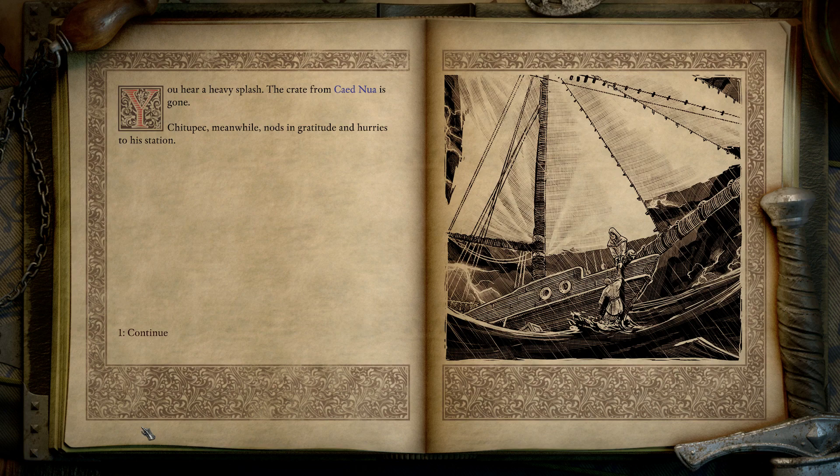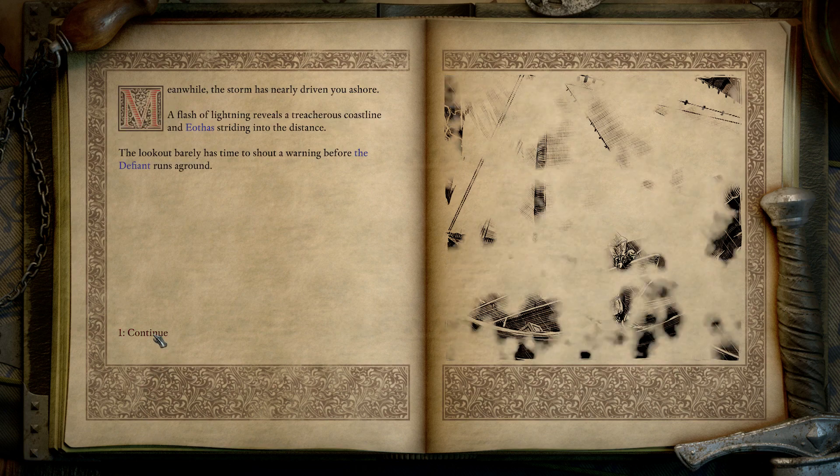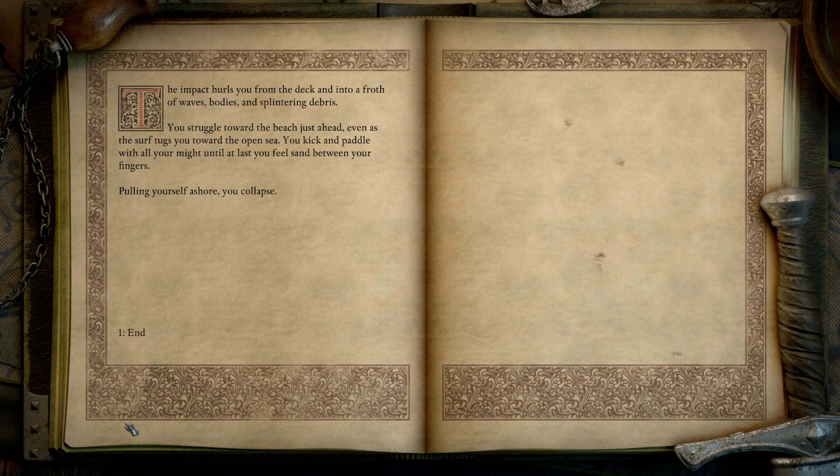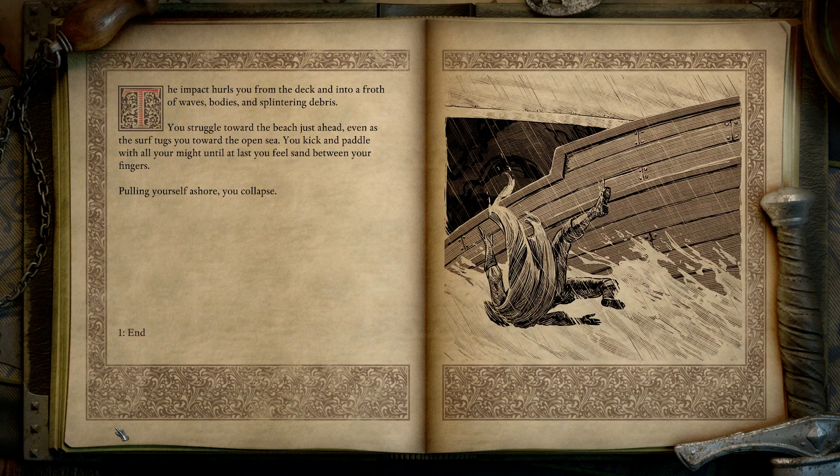Chitupek nods in gratitude and hurries to his station. Meanwhile, the storm has nearly driven you ashore. A flash of lightning reveals a treacherous coastline and Iothas striding into the distance. The lookout barely has time to shout a warning before the Defiant runs aground. The impact hurls you from the deck and into a froth of waves, bodies, and splintering debris. You struggle toward the beach just ahead, even as the surf tugs you toward the open sea. You kick and paddle with all your might until, at last, you feel sand between your fingers. Pulling yourself ashore, you collapse.